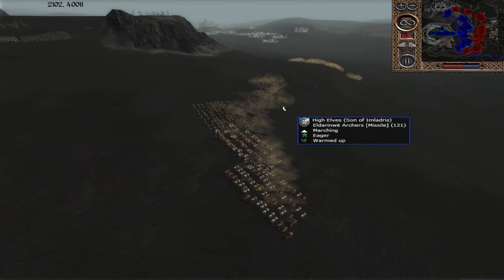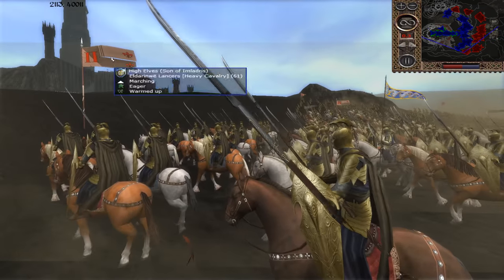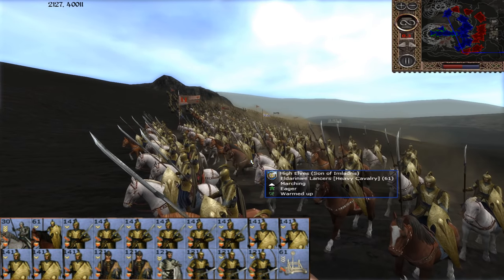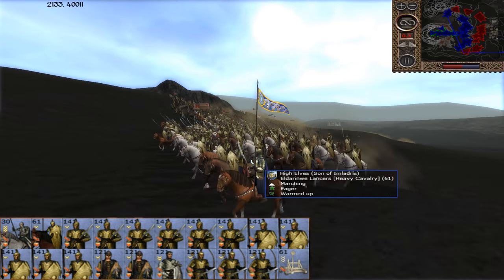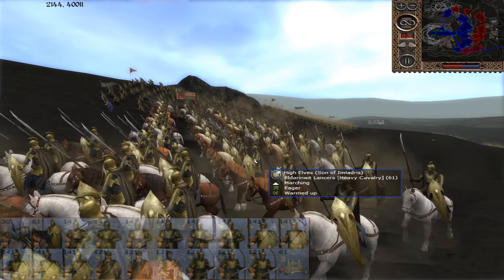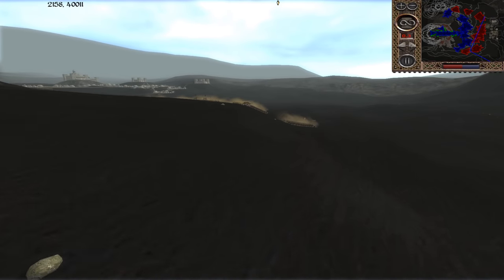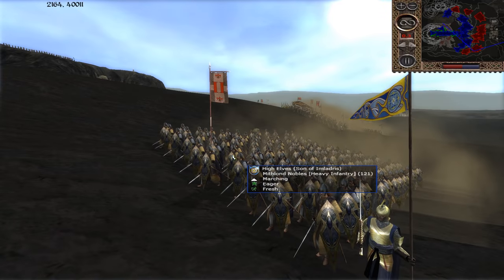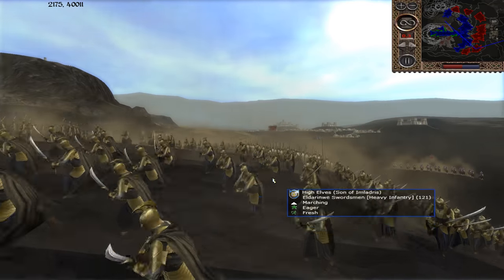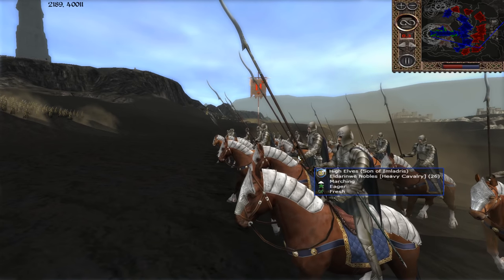Let's start with the attackers, the free peoples of Middle-earth, who are trying to get rid of the filth of Sauron. The first army is the High Elves. Most of the armies are High Elves. This one is commanded by Sin, or son of Enladris. He mostly has Eldar Enway swordsmen, archers, and lancers — very iconic elven armor. He also has some Mithlan nobles in the mix. His general is back here with some Eldar Enway nobles.